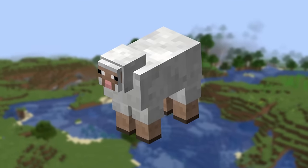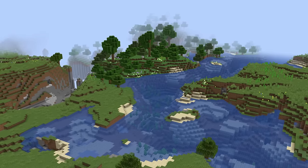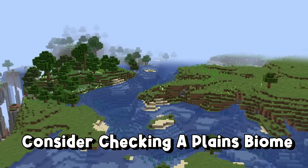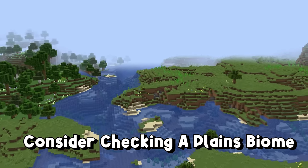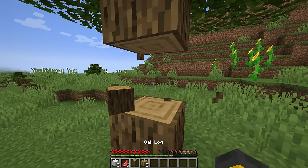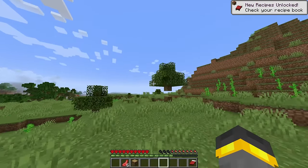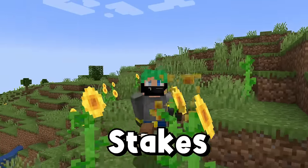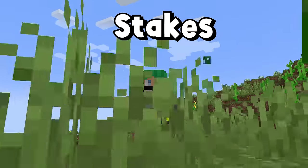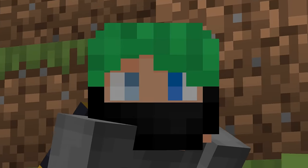Good news for you — sheep can spawn in pretty much any biome in the entire game. If there's grass, you're gonna be good. I tend to have the best luck in plains biomes though, because you can see everything. Once you've found your sheep, taken them out, chopped a tree down, made a bed and dyed it red, you're good to go. It's adventure time. It's hardcore Minecraft — the stakes are high. You're gonna want to jump into caves and find good loot, but get geared up first.